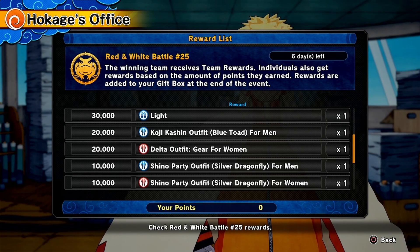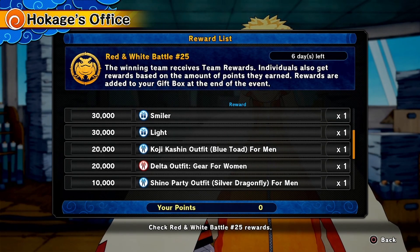A silver colored chino party outfit, you have Delta's outfit — I don't know if it's the original or some sort of other variant — but regardless, Delta's outfit for 20,000 points. And like I said, to complete the set, the outfit for the blue toad version of Koji Kashin comes with the mask.